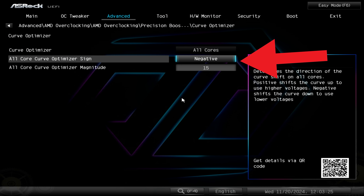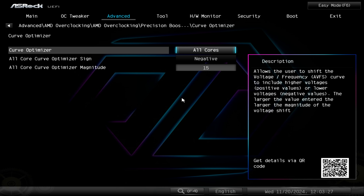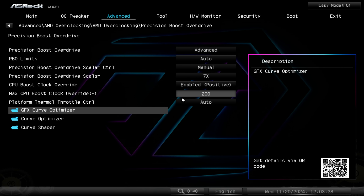Because we've got a really good cooler — a 420mm Arctic water cooler — as well as a really good motherboard, a B650E Taichi, and on top of that a platinum-rated power supply, we should be okay to get around this by using more fine-tuned settings, because our gear is really good to start with.